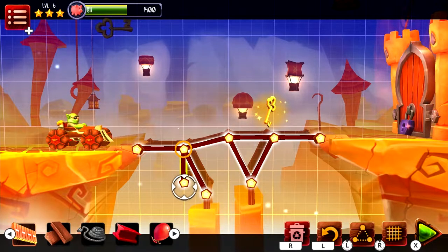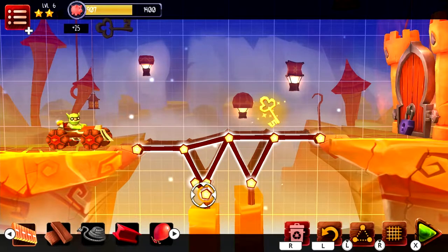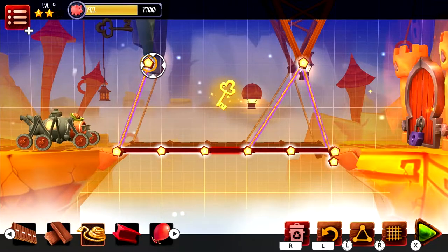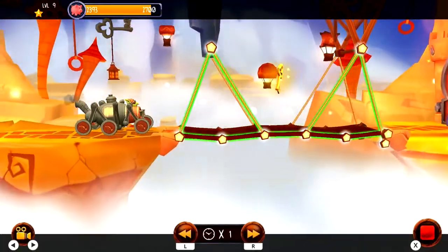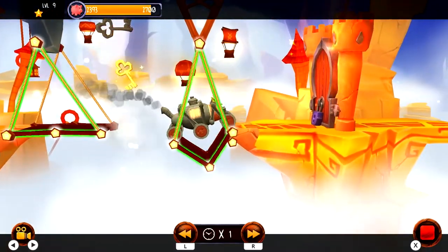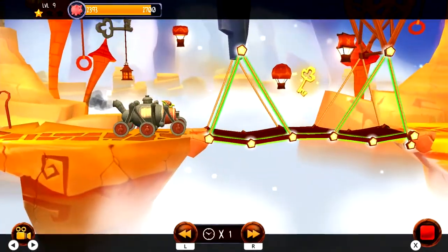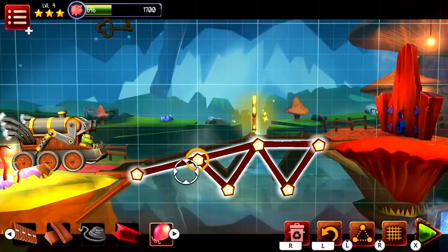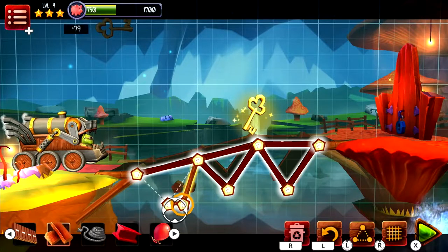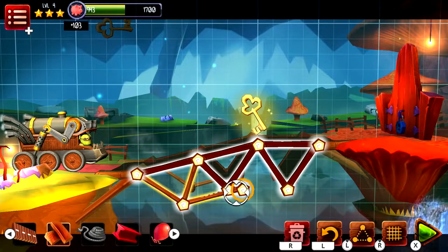Over the 60 levels this one provides, things ramp very quickly and get very difficult. Replayability wise, they have a few tricks up their sleeves in the form of extra modes designed to drive you back to repeat a level once you've beaten it. You can go back and try to top your high score using power-ups — a magnet that can suck in the key, speed which gives you a faster vehicle, or space mode with lower gravity meaning you can get away with using less materials.